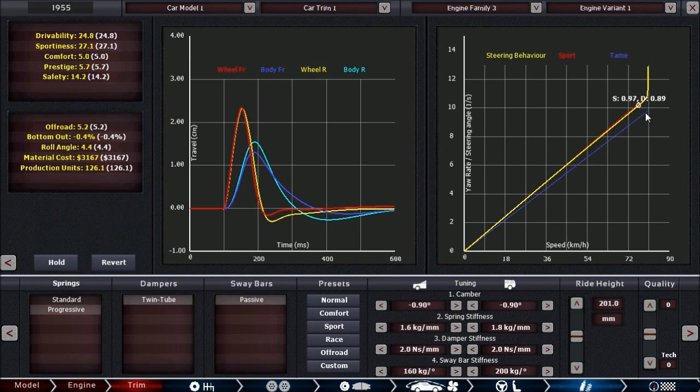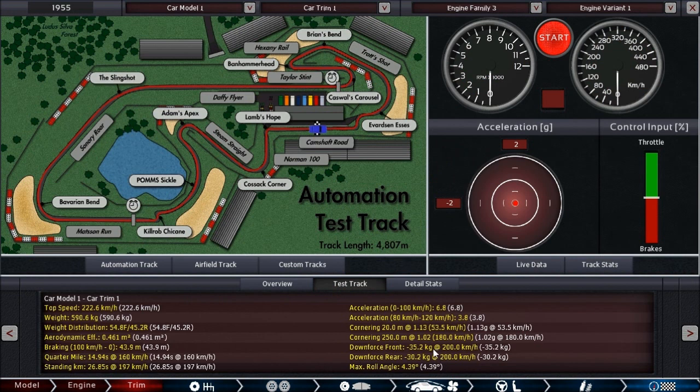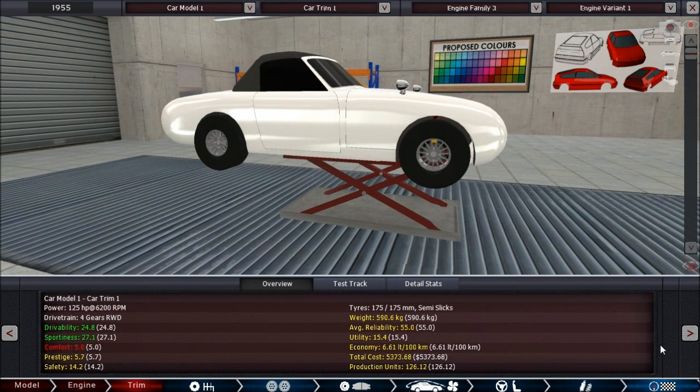Now one of the most important parts: setting up the suspension correctly. We don't want catastrophic oversteer. We want to find a point where we have understeer but pretty neutral behavior up to that point — that usually gives the best overall performance. Check this by going to the test track tab and looking at cornering at 20 meters, since we have no downforce. Weight distribution is a bit front-heavy, and we probably need to reduce engine power and thus engine weight in front.